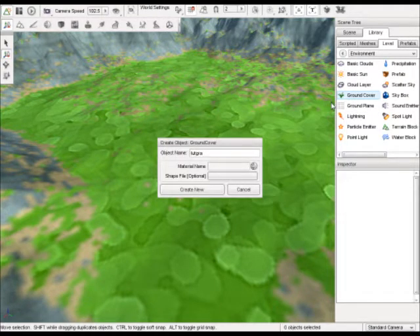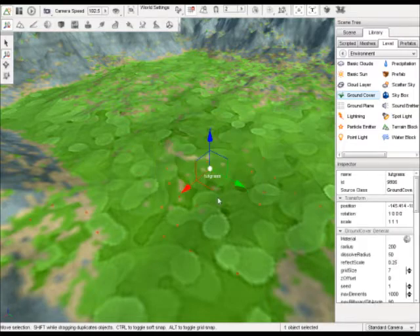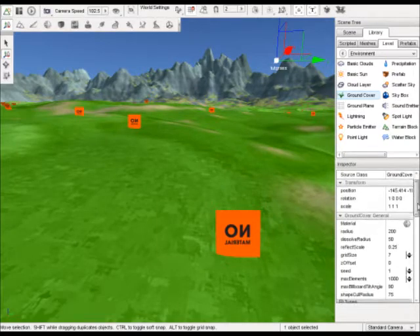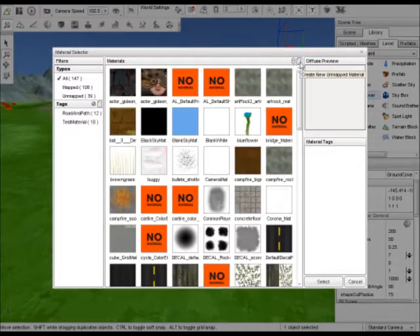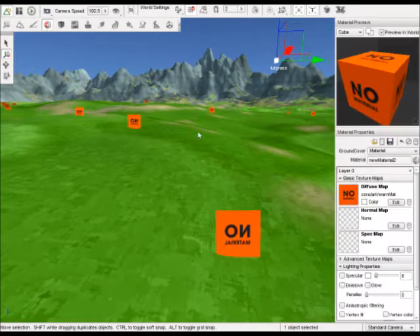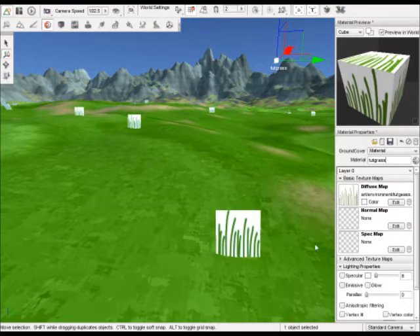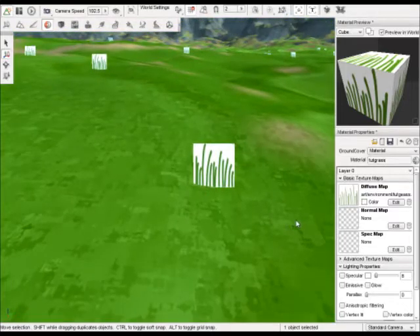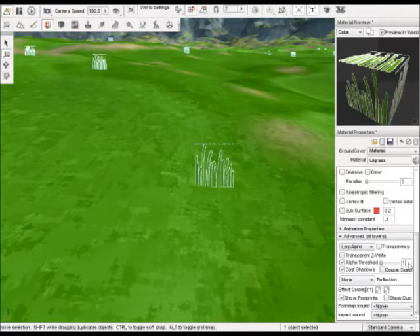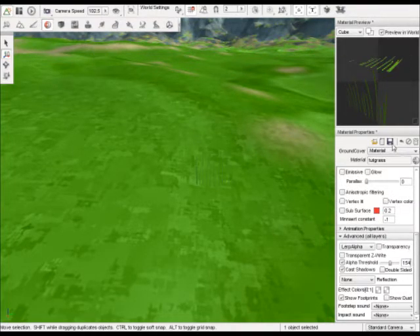So what I'm doing here is creating a new ground cover. You'll see we've got our nice 'no material' warning, so we're just going to make a new material. Go to the material editor, give it a name of some sort, and we'll just select our recently drawn grass file. Now we're going to change the transparency information. I like to use about 150, 154 — that seems to work well for me.